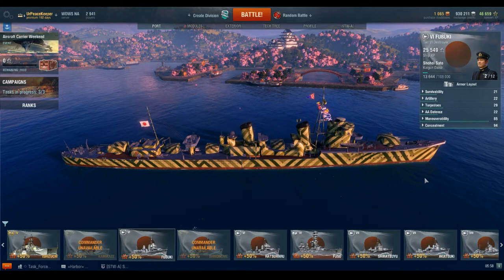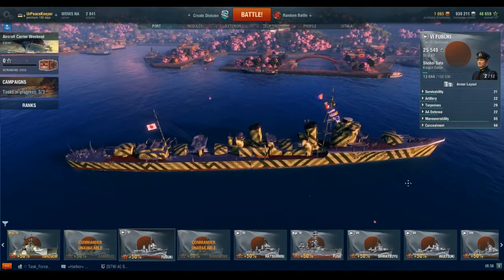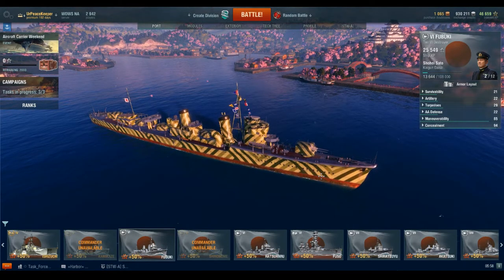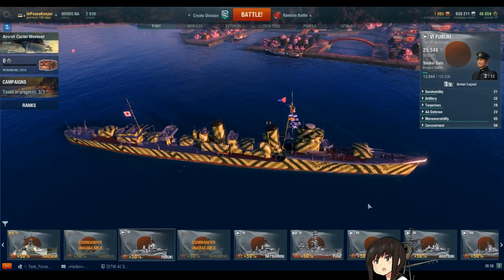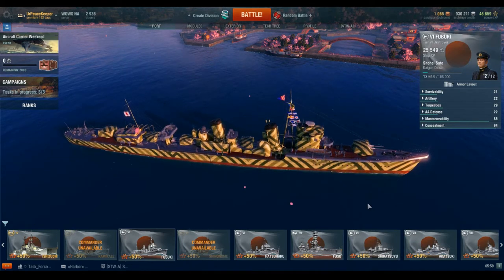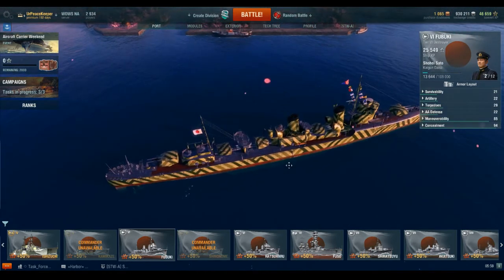The original design also included two twin 24-inch torpedo tubes while being capable of 40 knots. When the Washington Naval Treaty was abandoned in 1923 by the Japanese, the design added more guns and more torpedo tubes to give her the form that we see on Akatsuki — including the three twin 5-inch gun mounts and three triple 24-inch torpedo tubes.